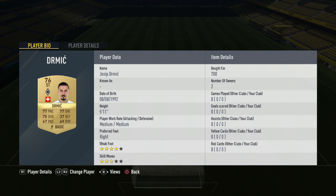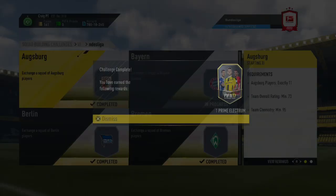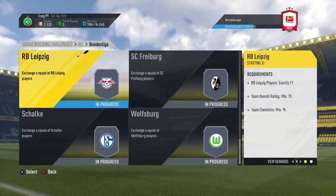Moving up top we have Josef Dermic for 1,700 coins — much cheaper in this squad than on the market usually, where you'd probably be looking at around 1,400 coins. Lars Stindl is another snipe there for 1,000 coins, as he generally costs a little bit more. Moving on to the next side — one of the surprising factors in German football this year.